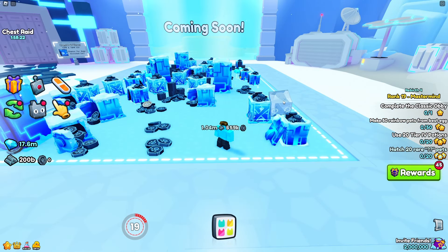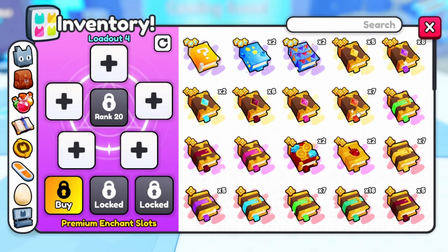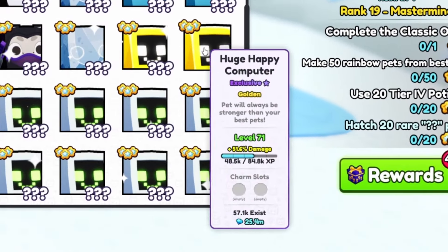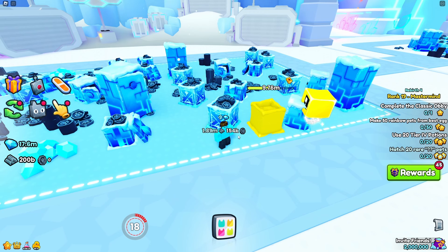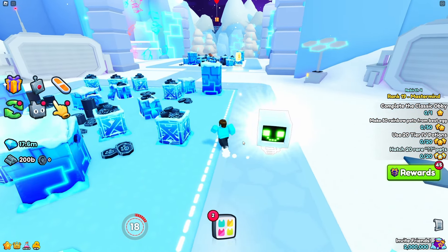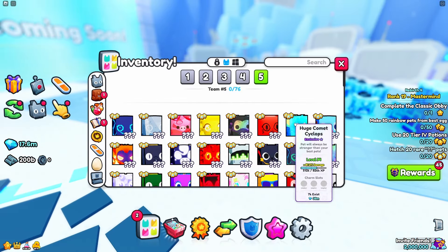First, we'll compare the damage the huges do between the crates. Let me get rid of all of these enchants so we can make this fair — although none of them really increase my damage. Let's try out a golden huge; I'll be using this happy computer. It does exactly the same amount of damage as a regular huge. And this even works for a shiny huge pet — this happy computer is doing exactly the same amount of damage as both the normal and golden huges.